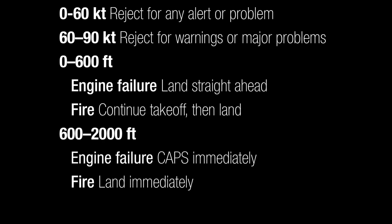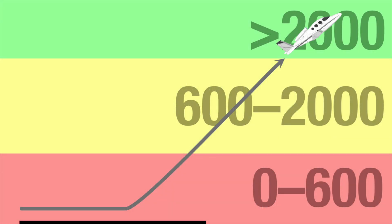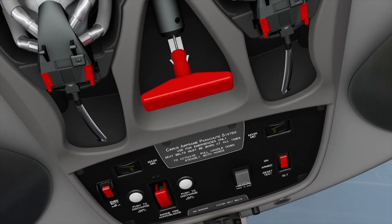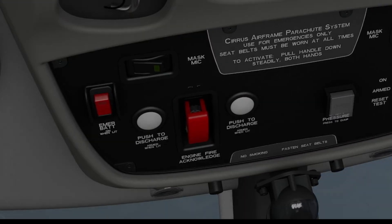From 600 feet AGL to 2,000 feet AGL, for an engine failure, pull CAPS immediately; for a fire, return to the airport and land. Above 2,000 feet AGL, perform the appropriate memory items and checklists. It's that 600 to 2,000 feet altitude band that's critical — any hesitation in that zone will result in a late CAPS pull and potentially a fatal impact. Engine fires are not the focus of this video, but they were included as part of the critical takeoff emergency briefing.